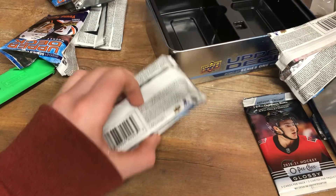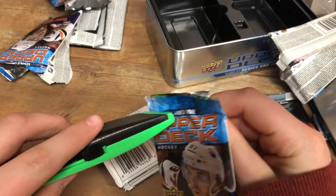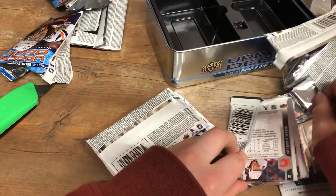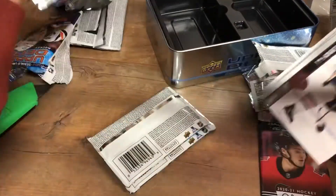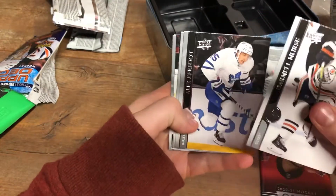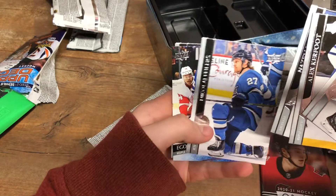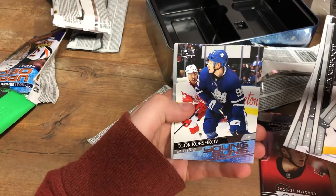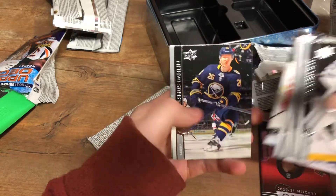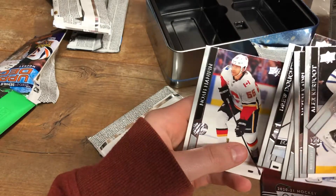So we got three base packs to go, plus our O-Pee-Chee Glossy Rookie Pack which is three cards in there. I think if we got a few more rookies that would be nice — pull a Lafreniere. I think we got our next Young Guns in this pack: Dylan Nurse, Alex Kerfoot, Kadri, and we got Igor Korshov Young Guns for the Toronto Maple Leafs — one of my teams right there. Dolan, Drew Doughty, and Hannah.